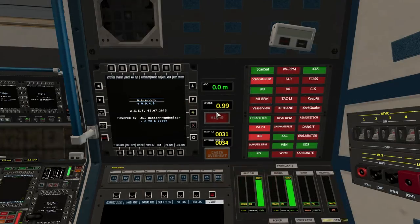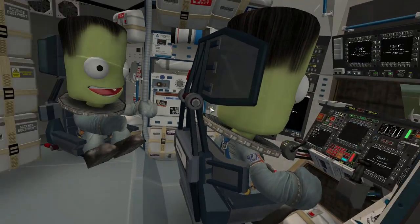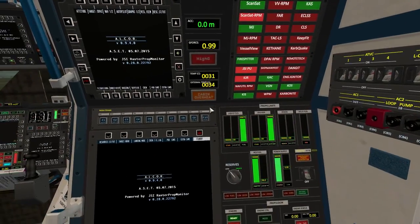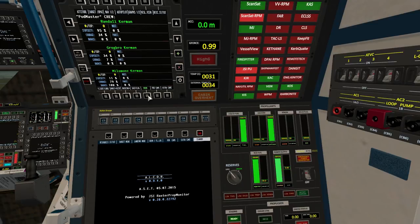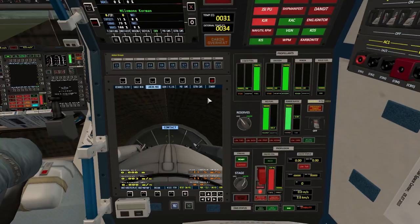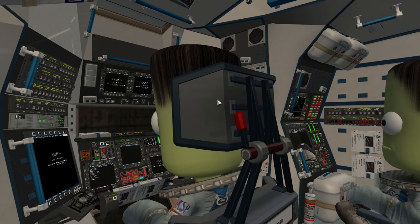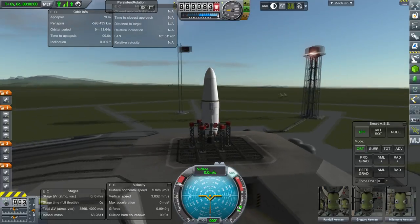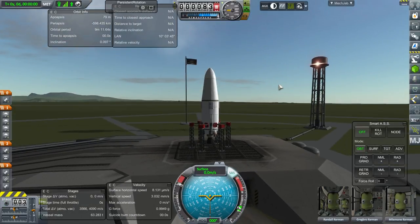We can switch view to the other Kerbals — three of them in here. There's another panel. We've even got an exterior camera there for landing. If you want to do IVA stuff, this is the pod for you.